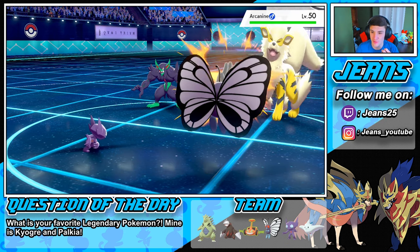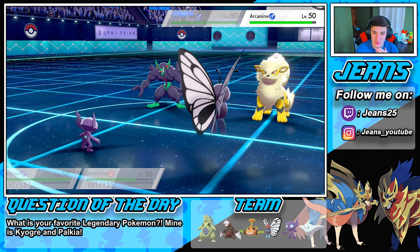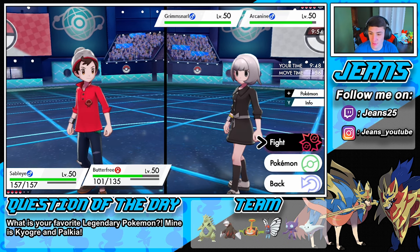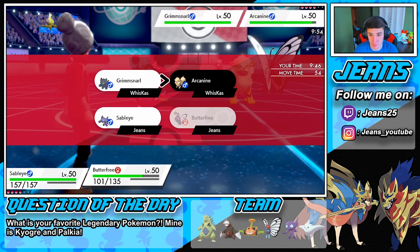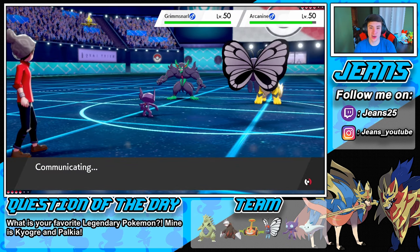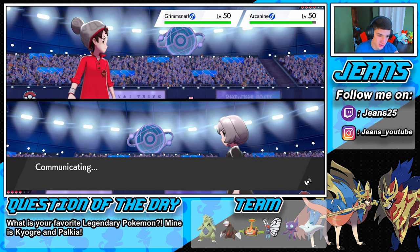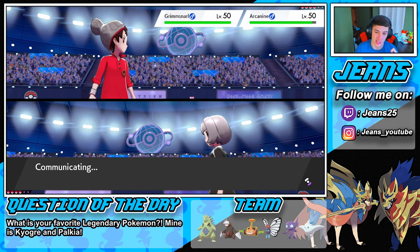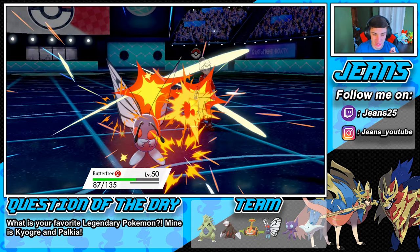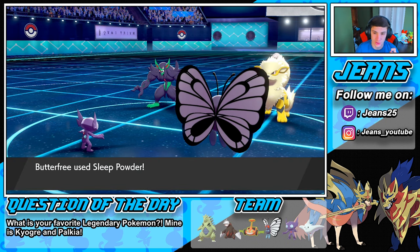We should have Encored him. Extreme Speed pops out — see you later Butterfree! We're gonna Quash but Quash doesn't do anything now. We do outspeed that Grimmsnarl though, which is awesome. He goes with Extreme Speed, sleep comes out on the Arcanine. Grimmsnarl maybe goes for Sableye — he goes for Spirit Break and we eat the Roseli Berry!